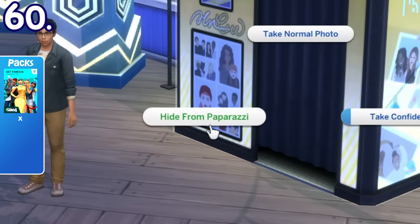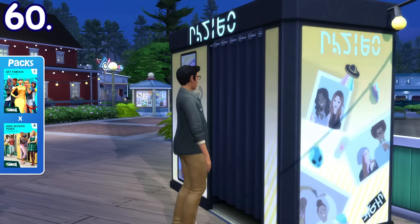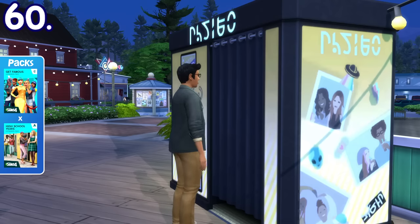A Sim with a decent celebrity level can hide from paparazzi by using the photo booth that's introduced in the High School Years expansion pack.